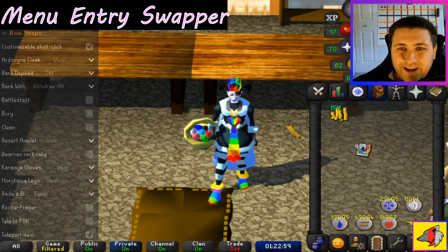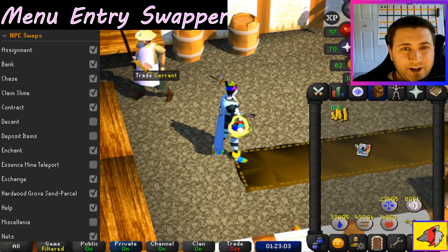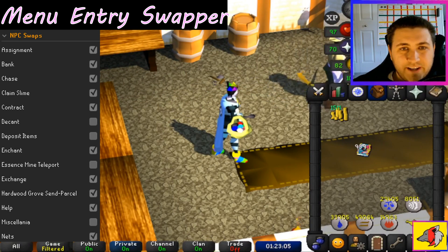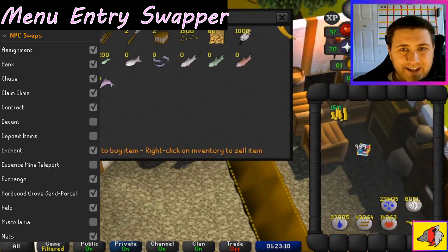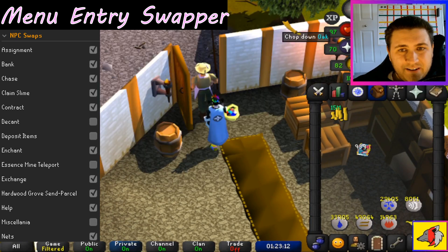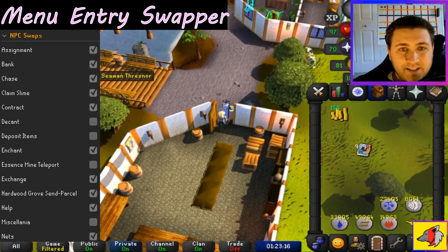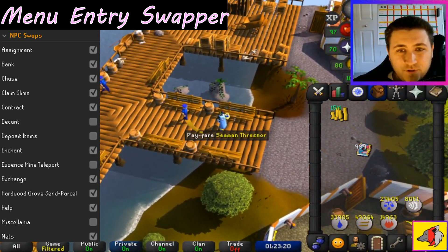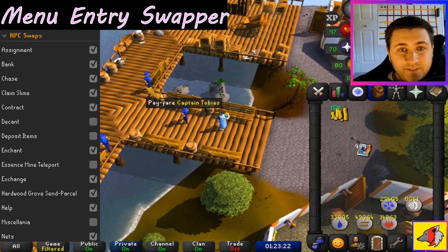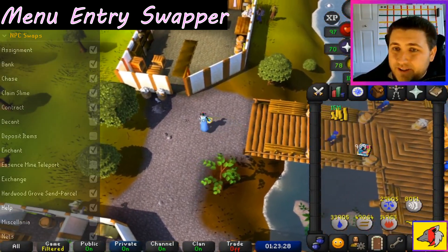Another one I like is NPC swaps. As you can see, I'm hovering over Garant and it displays trade — normally that would display the talk option, but now you can just left click on trade and he brings up his menu. Another thing too is Seaman Thresnor — all the seamen and captains, hover over them and you can just travel. So you can go right to Karamja instead of talking and going through the dialogue, which is nice.